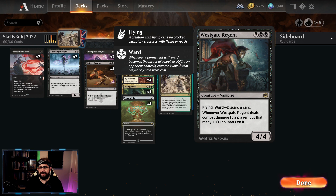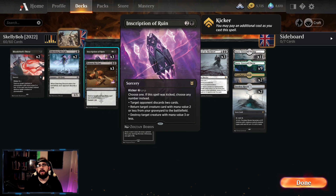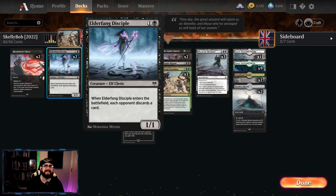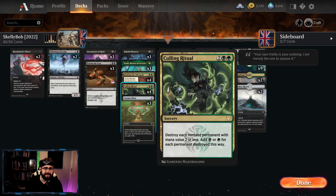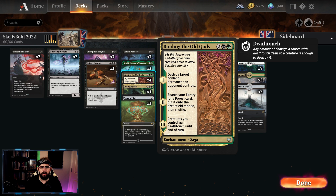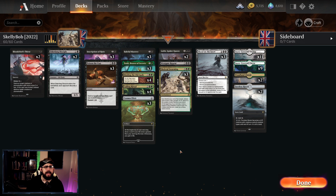Three copies of Toski — if you're flooding the board you can just get that damage through and keep up momentum. There's one copy of the Westgate Regent in there; if you get this as an evasive flying creature it's got a little bit of ward, but if unchallenged it becomes a 4/4 flyer, then an 8/8, dealing damage to take your opponent down fast. There's lots of removal: two copies of Blood Chef's First, three copies of Poison in the Cup, and three copies of the Inscription to disrupt your opponent's hand.